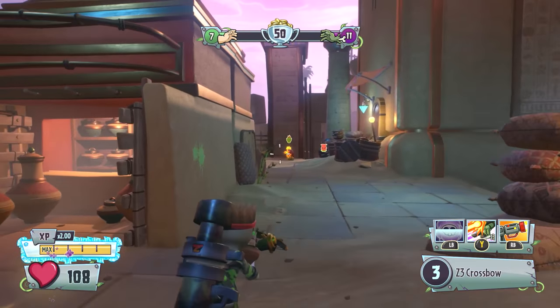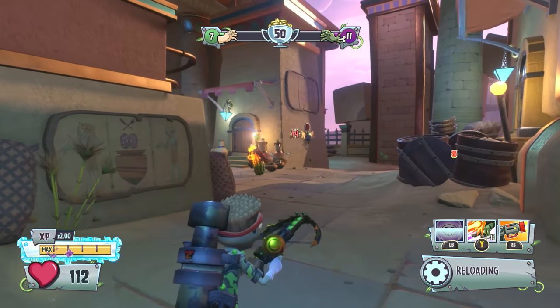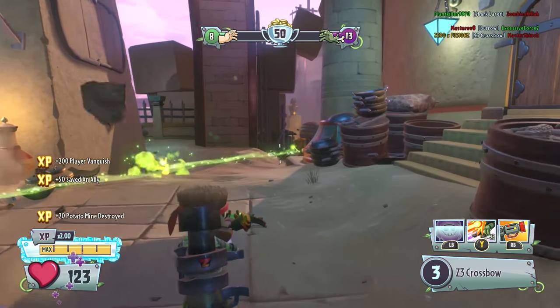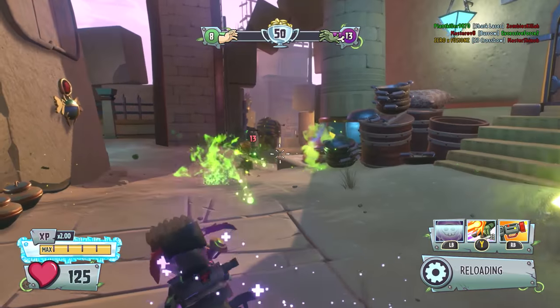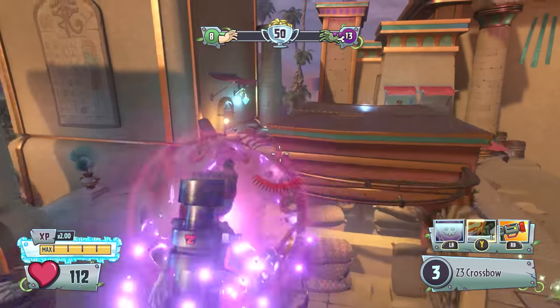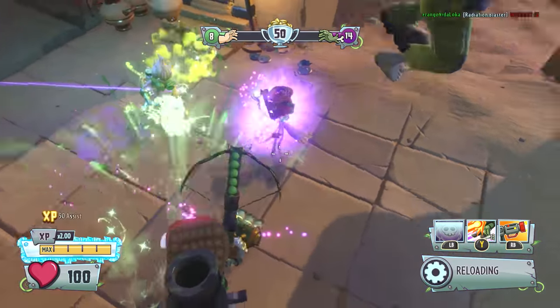That's one thing they should do — they should bring it into the game so it's like an assisted kill. We get another one. And Druid Rose is the character showcase this week, so we're probably going to see a lot more of those in the game along with Captain Sharkbite.